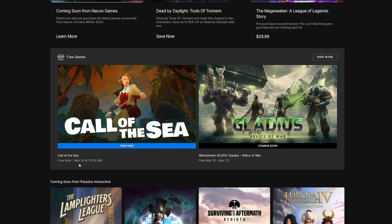It is Thursday once again, and we're back at the Epic Games Store for our free to keep game this week. This week we have Call of the Sea, it is free now to March 16th of 2023, and next week is Gladius Relics of War, a Warhammer game free from March 16th to March 23rd. So let's try Call of the Sea.